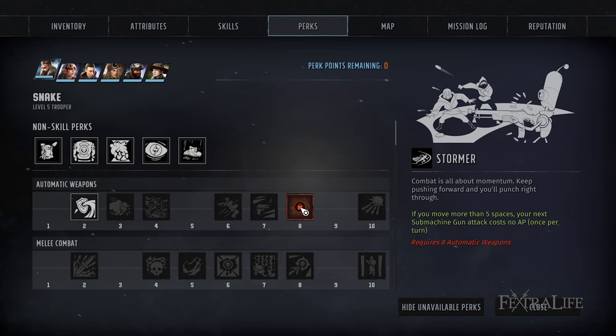Stormer is also great for submachine gun users. You're going to have to close ground to use these weapons effectively, and moving costs a lot of AP. Stormer allows you to move and then fire at no AP cost, making it very useful if you're going for a run-and-gun type build. Consider picking this one up if you're using SMGs.